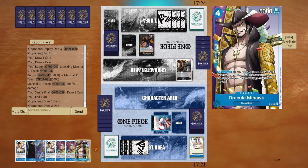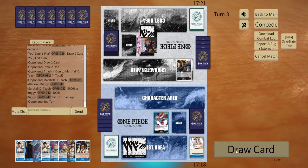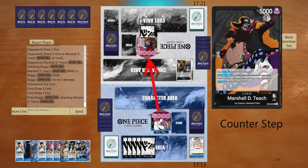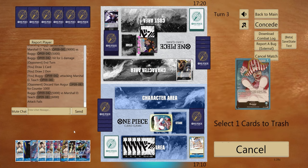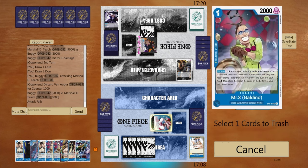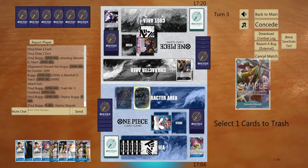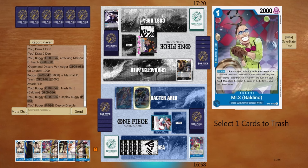It'd be in their best interest to start Black Holing now. They're not going to Black Hole me — that might be a mistake. Let's go five, and then we'll trash one of the searchers for Buggy and Mihawk, and then we'll trash probably the other searcher.